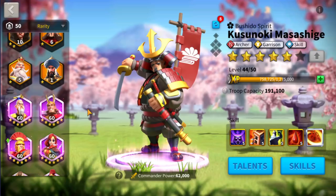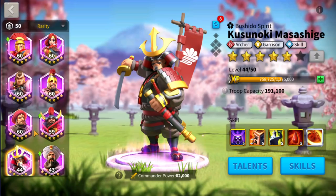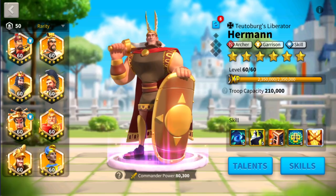So looking into commander pairing for epics, Kusunoki Masashige is a very good combination for Herman — they are both archer commanders so you do get the buff for archers. You can also pair Herman with Osman, who is a very great commander with very high scaled damage for an epic commander. You can do Herman and Osman with Herman leading so you get the archer buffs.